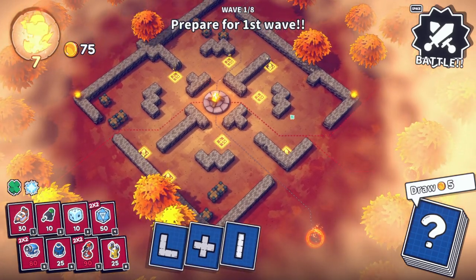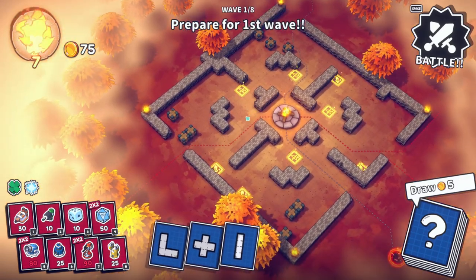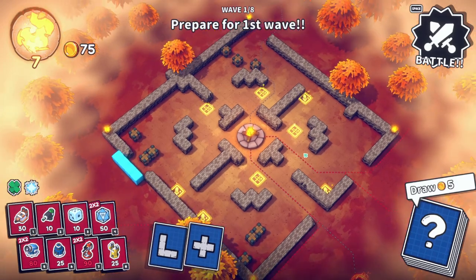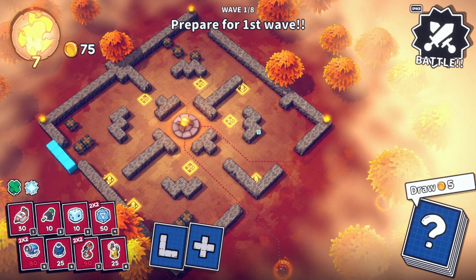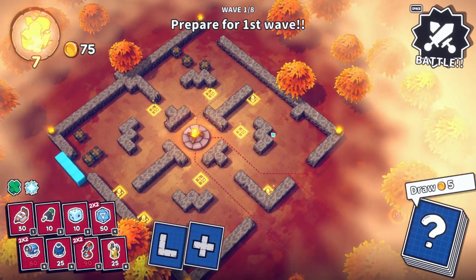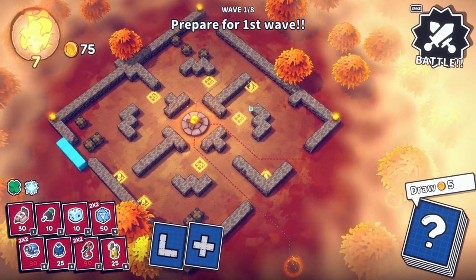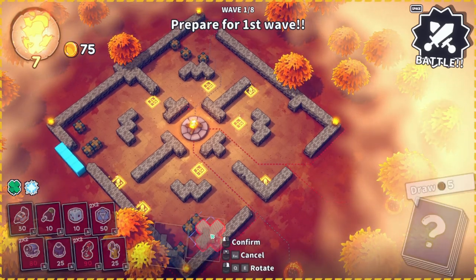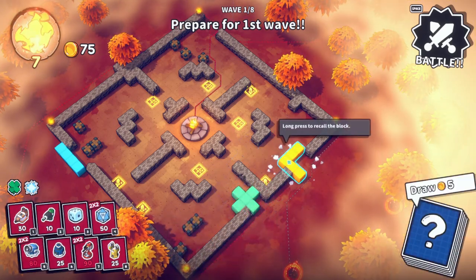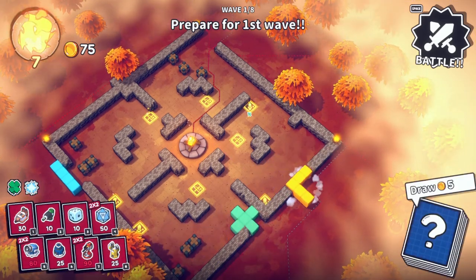Another interesting little setup here where enemies can come in from all angles. I do wonder — can I just block one of these off completely? I can. The question is, is that beneficial, or does that push them all too close together and become dangerous? Something to consider. I could potentially push them all to the top path.